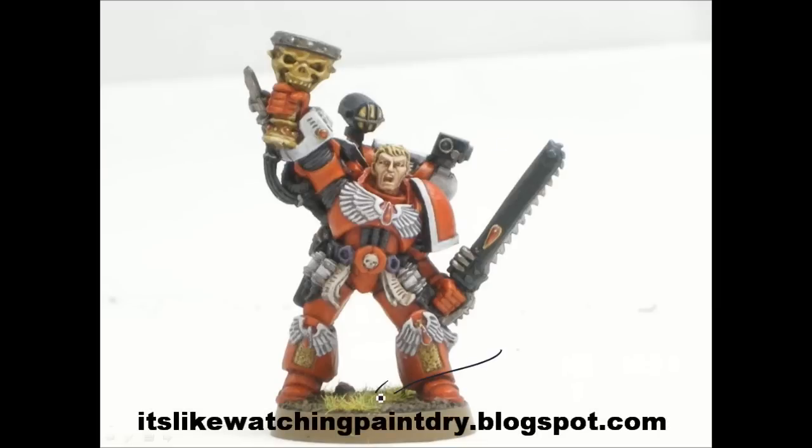The base is just a little bit of static grass on top of sand that's been painted with Scorched Brown, then a bit of Bestial Brown, and then a bit of Ash Grey wash. That's about it — hope you enjoyed it. Pretty quick paint job on this guy, nice and simple and going to look good on the table. Thanks for checking it out.